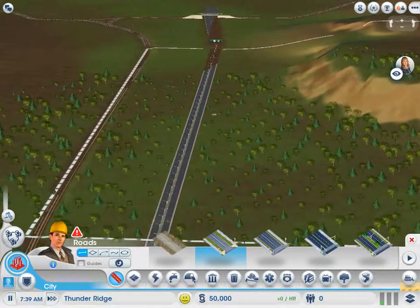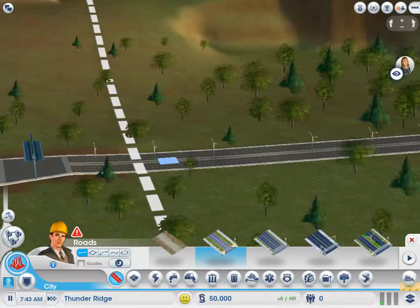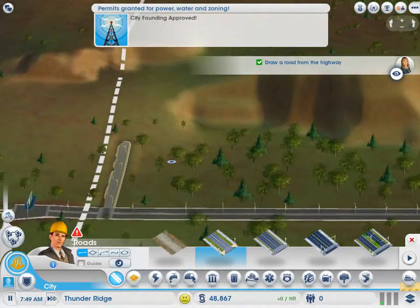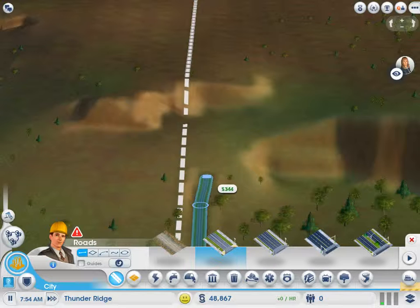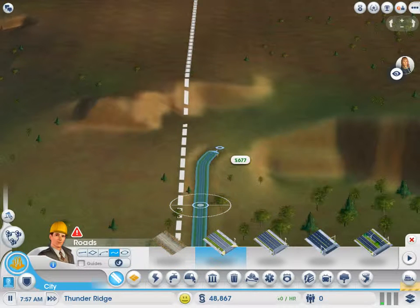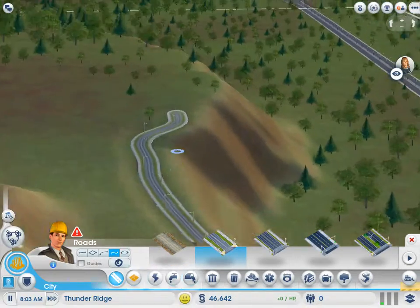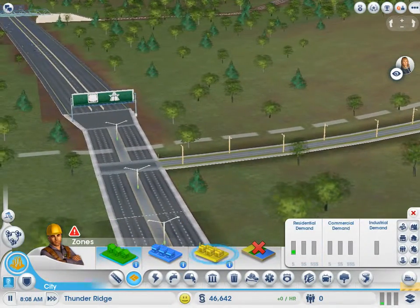Let's just get started right away. We're going to want to start with residential, so let me zoom in here. We're going to start with a low-density road — keep it simple. Okay, there we go. It's probably actually too close to put any houses here, so we'll probably just keep this as a nice forested area. Maybe the road might expand, so that's a good thing. We'll probably want to get one of these curvy roads.